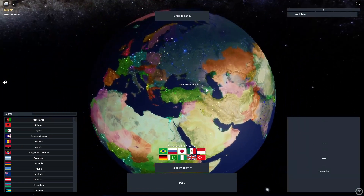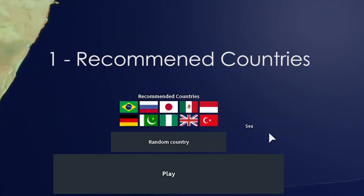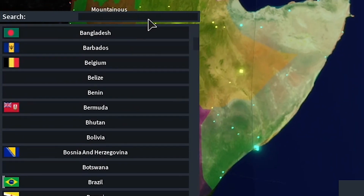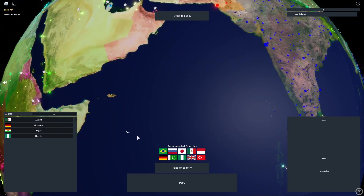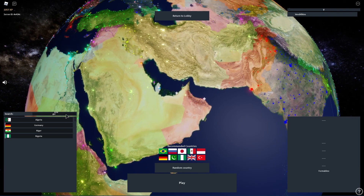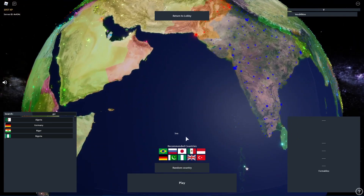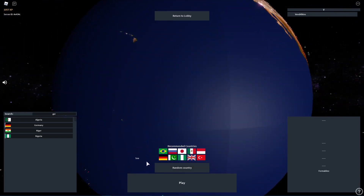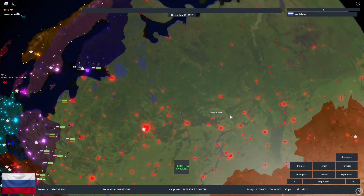The first thing you will see in this new update is the Recommended Countries tab. Once you open up the game you have the old list of countries you can still search and select, or you can use this Recommended Countries tab. This isn't really useful for experienced players who want a specific country, but it's great for new players who don't know which nation to choose, since there are a lot of nations in Rise of Nations.